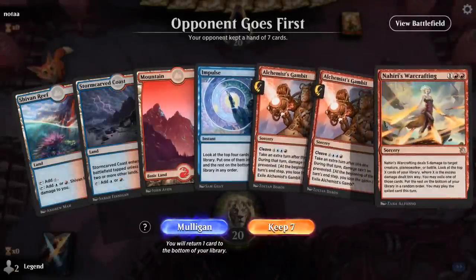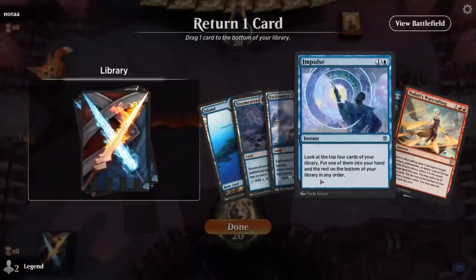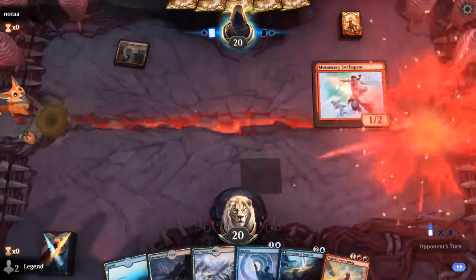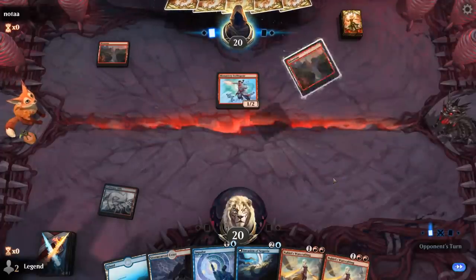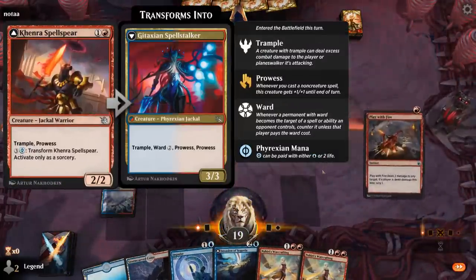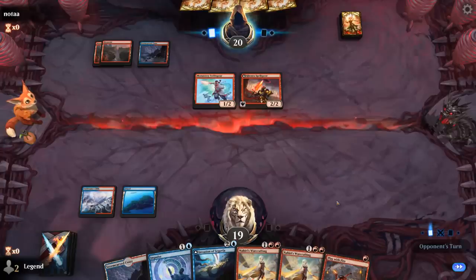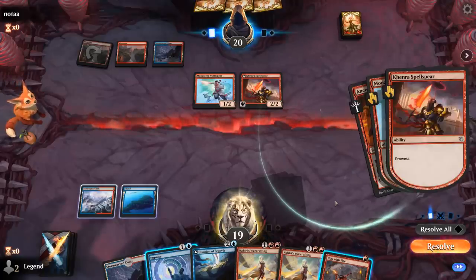We're on the draw — double Gambit in our opener is not where we want to be, so we mulligan. The new hand is better — maybe get rid of an Impulse, keeping Lear to go with Invasion and Warcrafting, though Lear is a bit greedy since we won't be able to cast it until five mana anyway. Opponent is on red aggro so we'll need our cheap removal. We can Impulse on two, Invasion on three — a Spell Spear is scary. We can keep up Play with Fire: if they transform it we'll take it out, if not we'll Impulse.